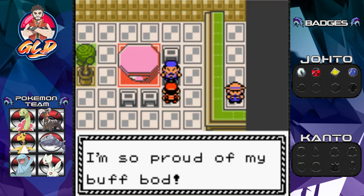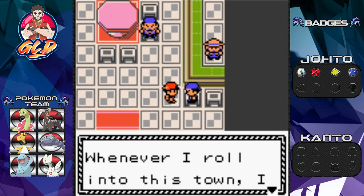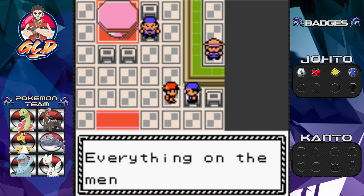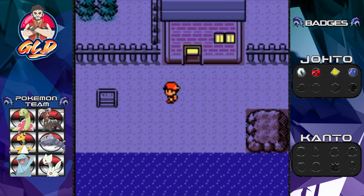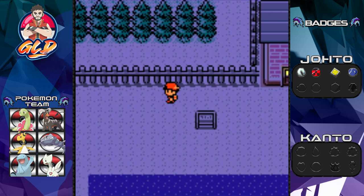The only thing you can count on is your own self — he's proud of his buff bod. Whenever he rolls into town he visits the Olivine Cafe; everything on the menu makes him feel stronger. Anywho, this is Olivine City. If you're playing Pokemon Crystal you'll eventually find the Battle Tower, which is up ahead.